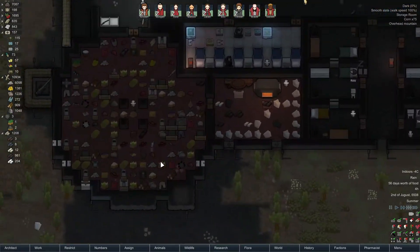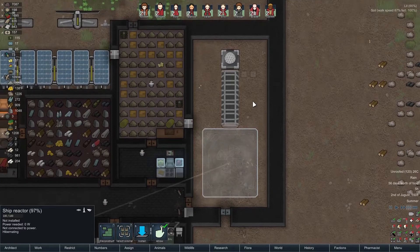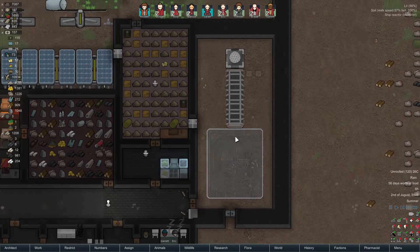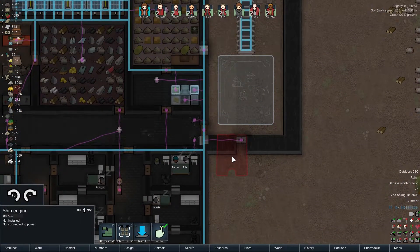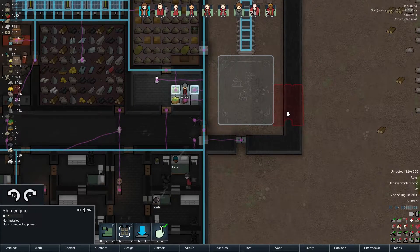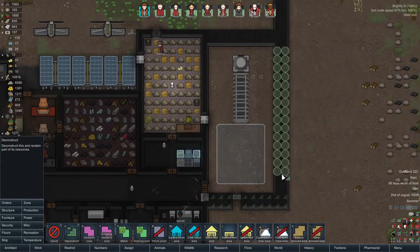Alright, so next we need the ship reactor, which is what I was putting in when they came. This is how we want to put it. There we go, that's fine. We are going to need room for the ship engines. Yes, we are, and we're not going to have that because we need three of them. So that would be one, two, three. Yeah, we're going to have to move this to the side. Oh well. We will just deconstruct that and cancel that.